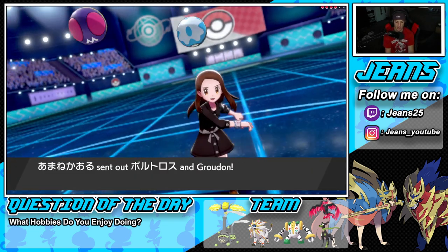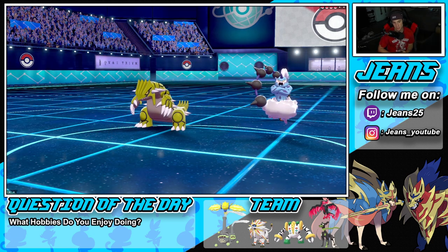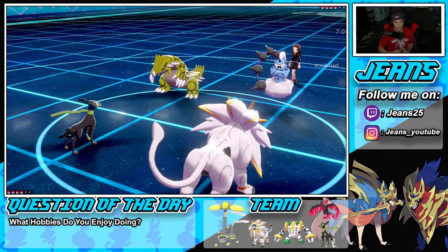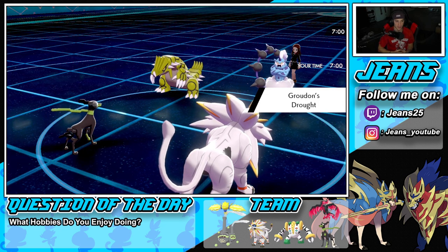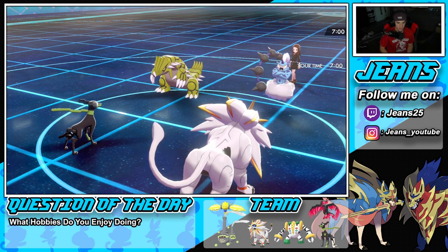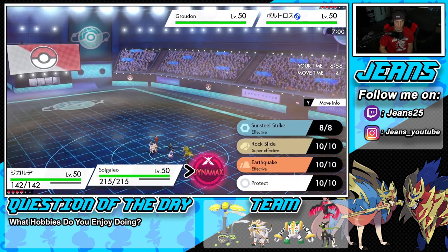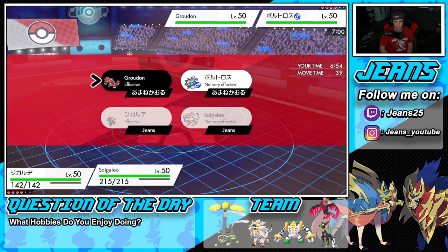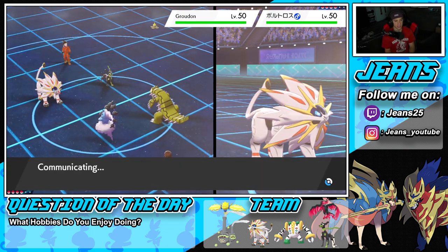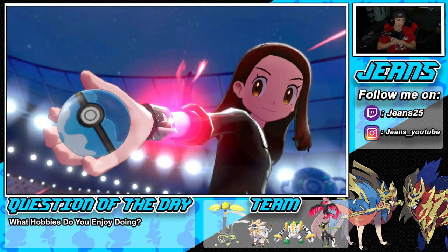No Shadow Rider lead — we love it! It's Groudon. Solgaleo should be able to outspeed Groudon especially after a Bulldoze. Let's proc Weakness Policy and get after Groudon. Bulldoze on Groudon and Sunsteel Strike or Max Steel Spike for the defense boost. He's Dynamaxing Thundurus. He might go for Airstream — that's fine. It'll slow down Groudon and Solgaleo should still outspeed.